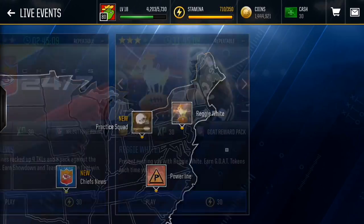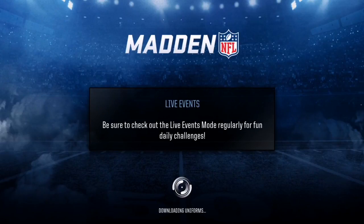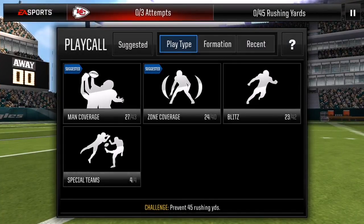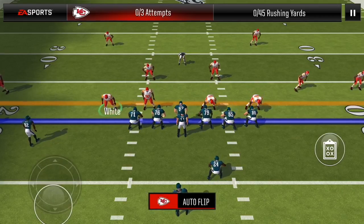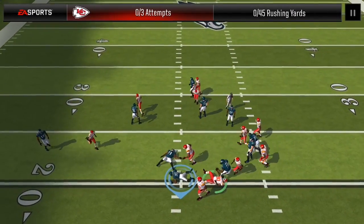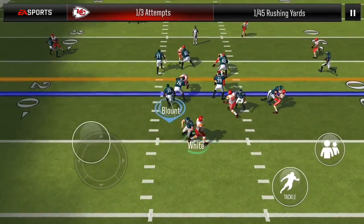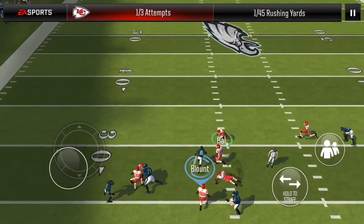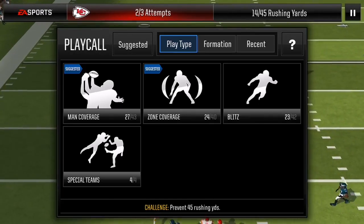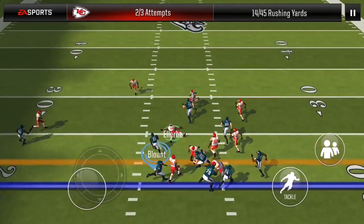Make sure you guys play your Power Line and also the GOAT tokens — I'll be showing you why. We actually got a little Reggie White for this event. There are always GOATs every single day. Make sure you play Madden Mint if you're really low on coins — that's how I really started the game out. It gave me those extra bonus coins I could use to buy some cheap beast players to hop into head-to-head and live events.